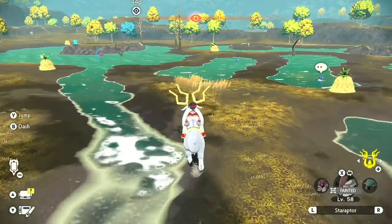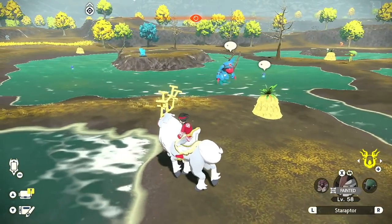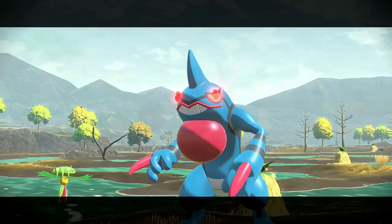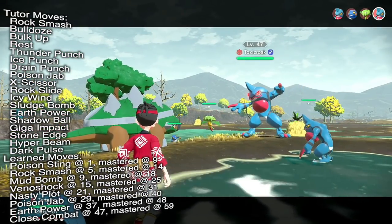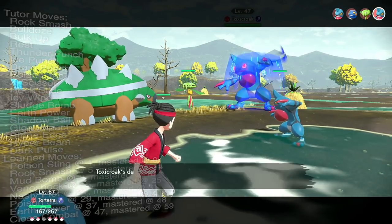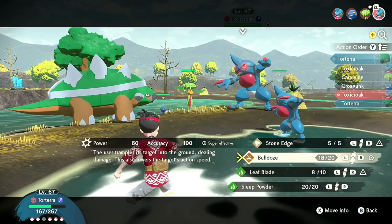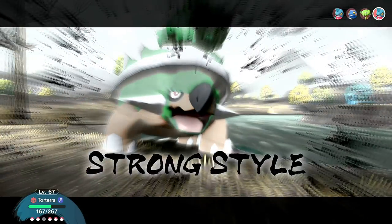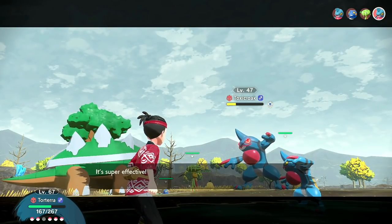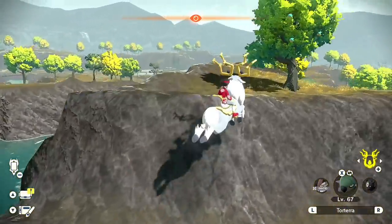Pretty much next to where Torterra is, we're finding Toxicroak. I always forget its typing — I'm pretty sure it's Poison and Dark, so you hit it with Fighting moves. You can also Bulldoze it, it's only level 47. Again, three more things join in — that's the hard part about this area at the Home of Trials. Even if you try to flee, a lot of these Pokemon will actively chase you down.